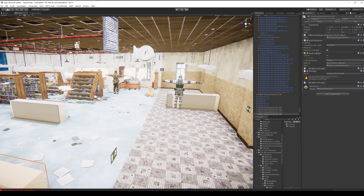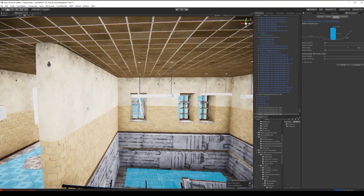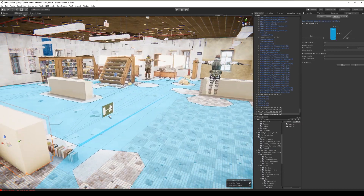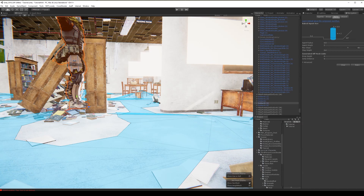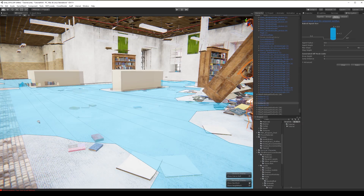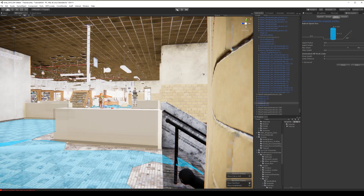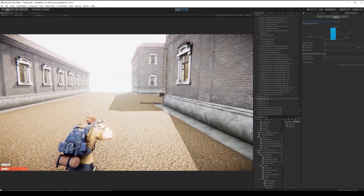Let's give some covers to our AI and let's rebake our navigation mesh. It will take some time because it needs to bake the whole map — actually it's done very fast this time. Let's put this guy on the ground and let's try to play.